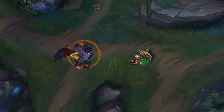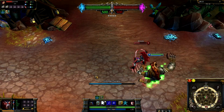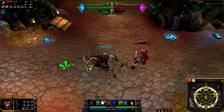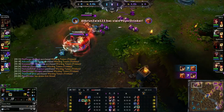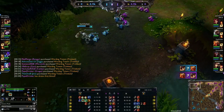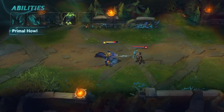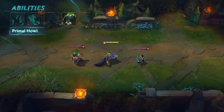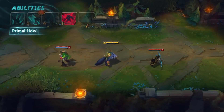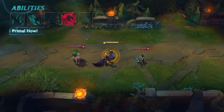Warwick's reworked E is a new ability that solved one of his issues. Old Warwick had basically no gank power pre-6 despite being a jungler, because he didn't have the best gap closers and had no CC outside of his ultimate. The new E has two components: an initial cast and a second cast after 2.5 seconds, or when recast manually. The initial cast grants Warwick 35-55% damage reduction for the duration. The recast — which can be done manually after at least one second — ends the damage reduction and causes all enemies around him to flee from Warwick for one second, while also slowing them by 90%.